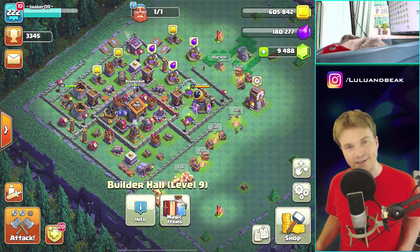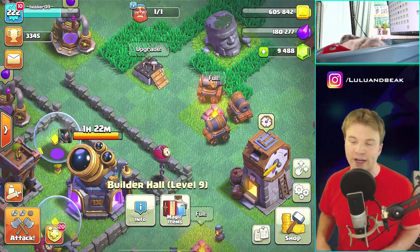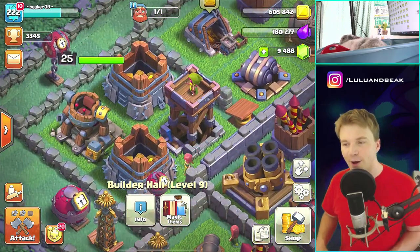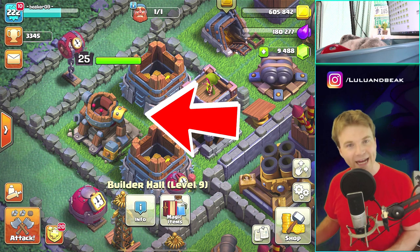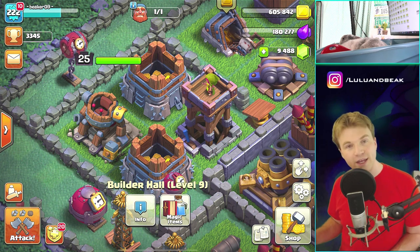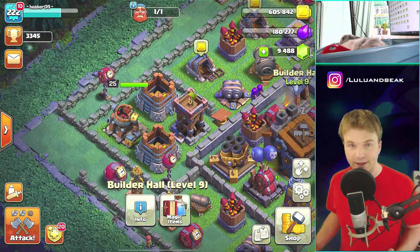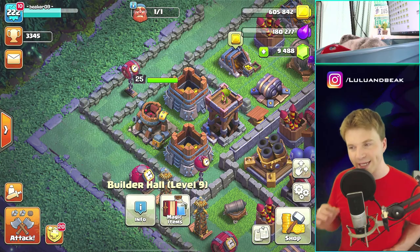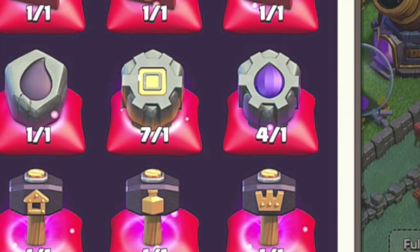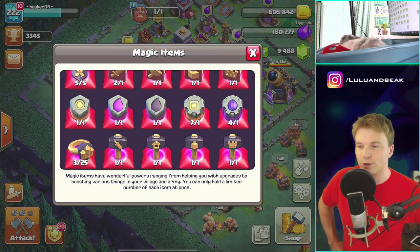Today we want to get over to the builder base because we're looking for the Autobot - we're so freaking close. The requirements basically come down to getting your hero maxed, which is the hard part. We've done everything else; all we've got to do is get five more levels on this bad boy and then we've got the Autobot. And look at this - I think we had seven of each rune.